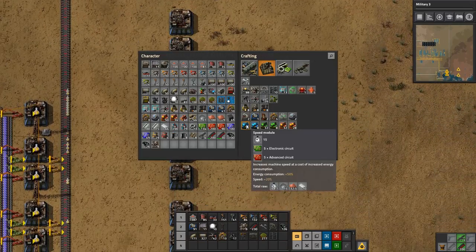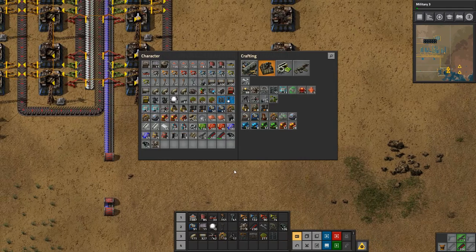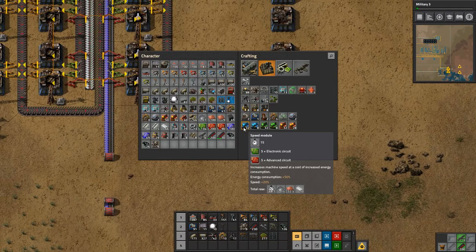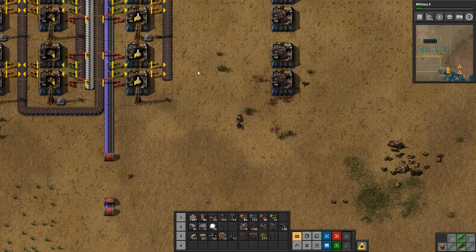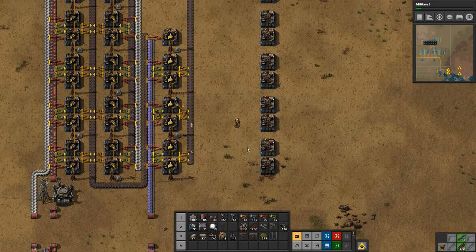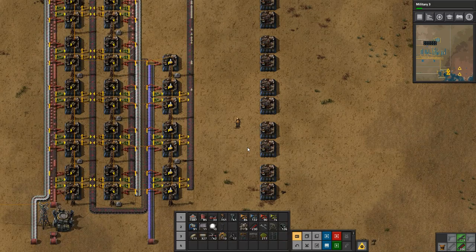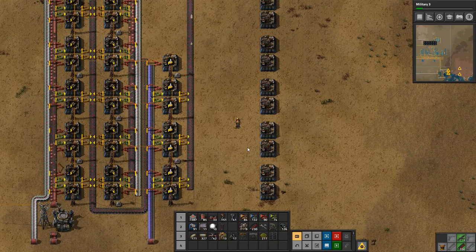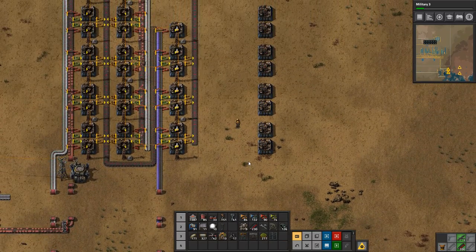So what do we need to make speed modules? We need electronic circuits and advanced circuits, and it takes 15 seconds and needs 5. These fast transport belts can carry 30 items a second. So 15 times 5 is 75, so they're going to need a full belt each at least.